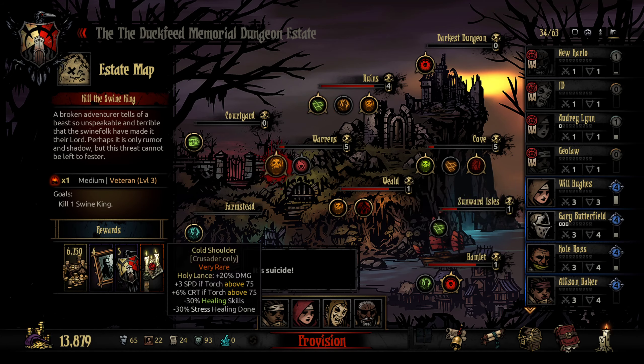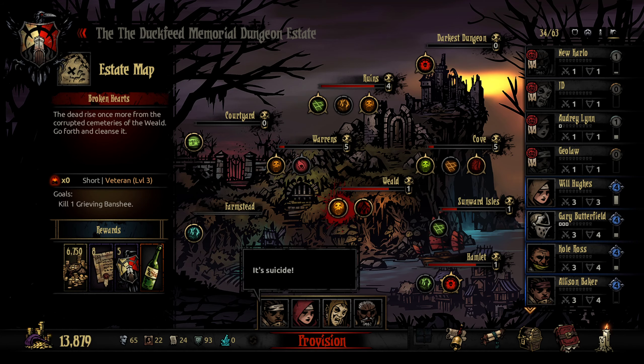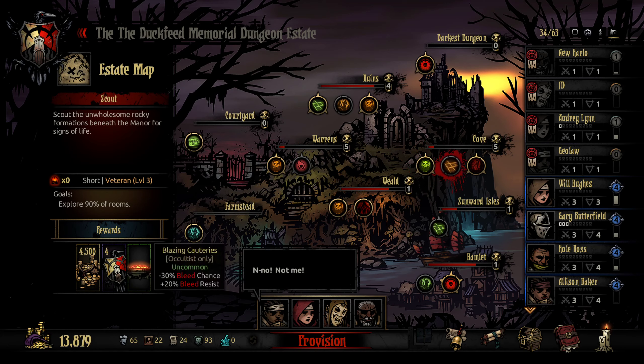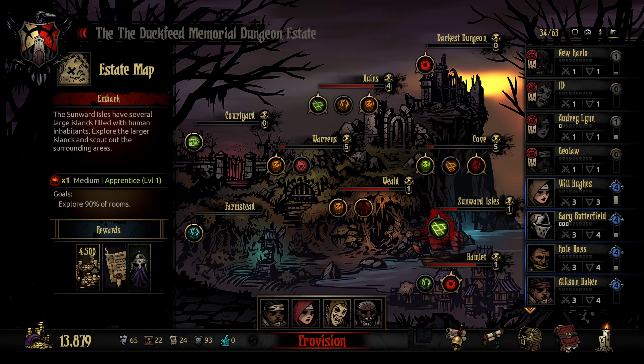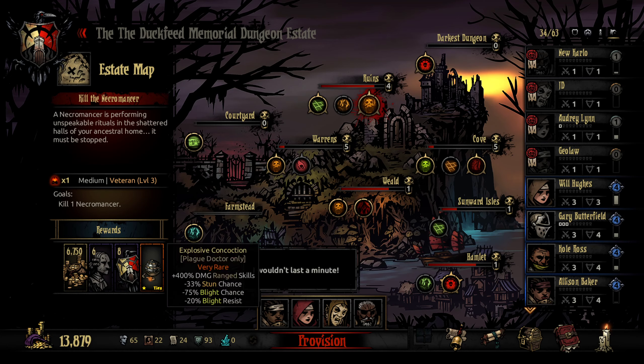This is cool — The Cold Shoulder. It gives the Crusader really good power if the light is on and makes Holy Lance do more damage, so if he gets shuffled it's very strong. Also the Explosive Concoction for killing the Necromancer — it gives him 400% damage on his skills but lowers his stun, blight, and blight resist. It kind of turns him from a blight character into a bomber. How cool is that? I really want that.